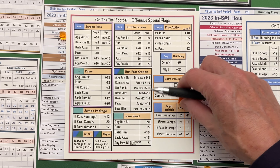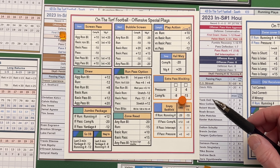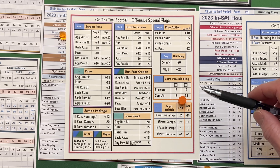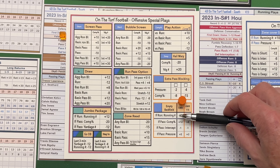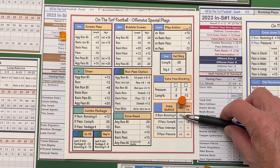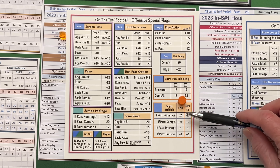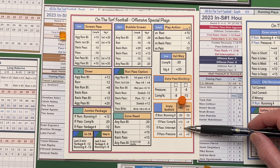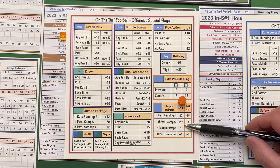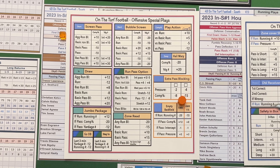Another one — new for this year — is the empty backfield. On second and long or third and long, teams will line up with five wide receivers or four wide receivers and a tight end. If you run the ball from five wide, it's going to be an inside run with a quarterback and his running number is affected by minus 20. Same with four wide receivers and one tight end — it's a quarterback run on the inside and it's minus 15. If he does pass, there's a bump to the completion percentage and minus one on the interception because you have more receivers out there, but where it's really bad is pressure. The defense gets a great chance to generate pressure because you don't have enough blockers to cover all the defensive players coming at you.